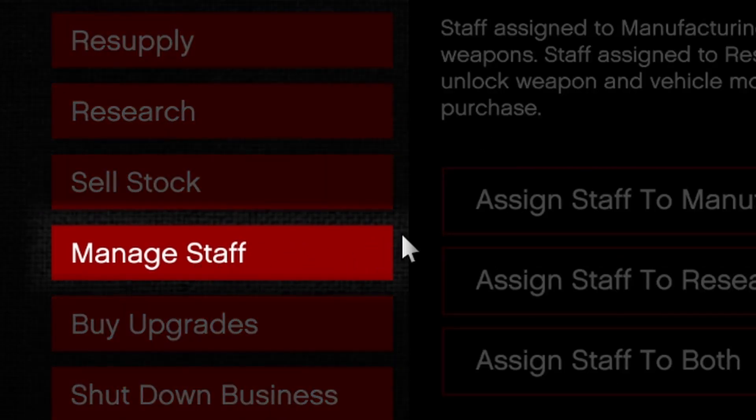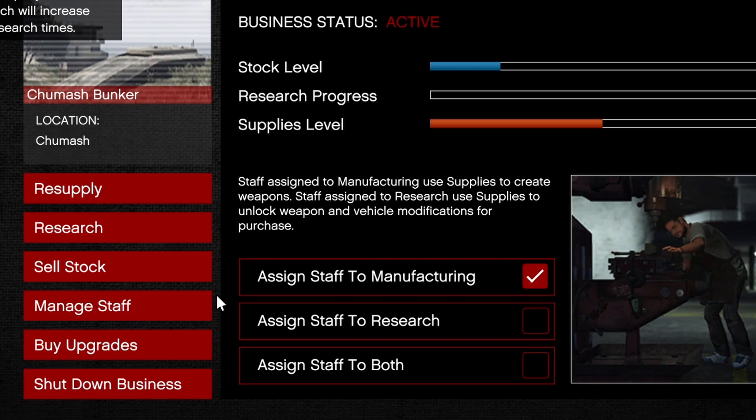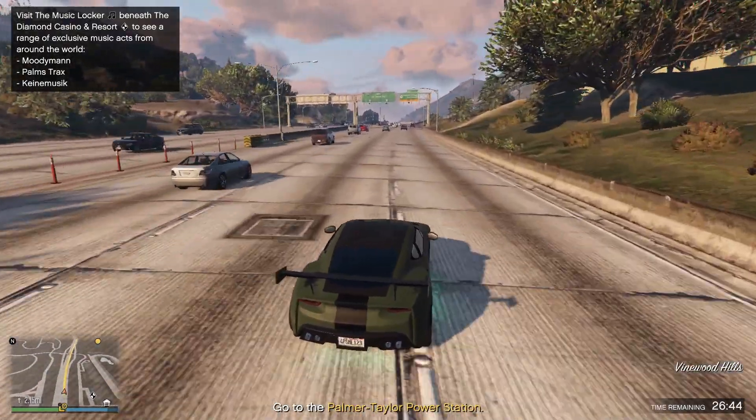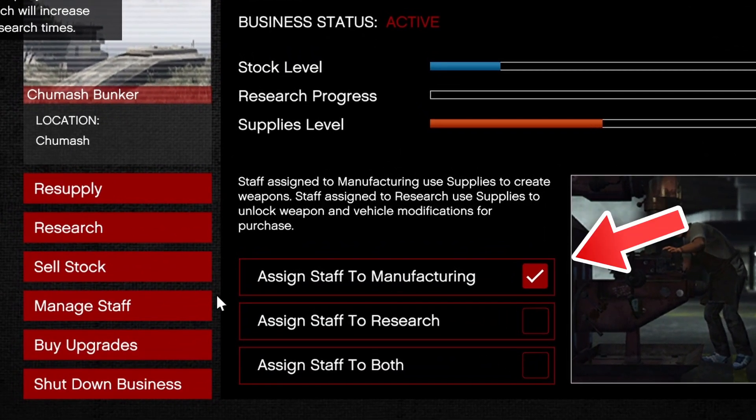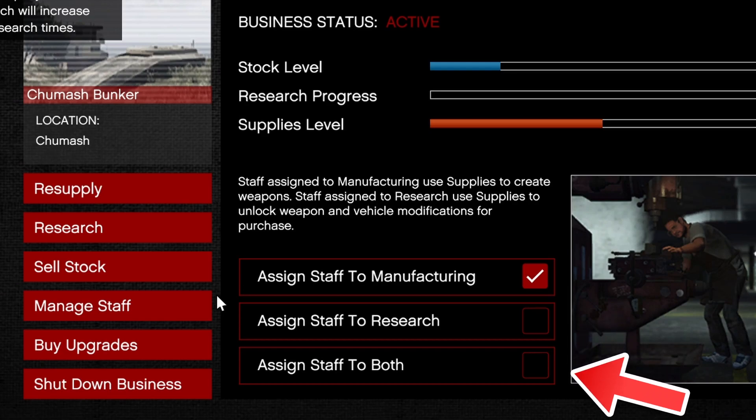It's important that you first go to manage staff. Make sure you only have the option 'assign staff to manufacturing' enabled. If not, you're going to miss out on a lot of money. This is because you can use the supplies for making money, doing research, or both at the same time.